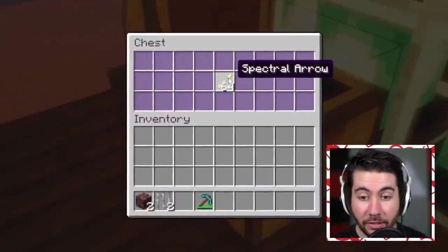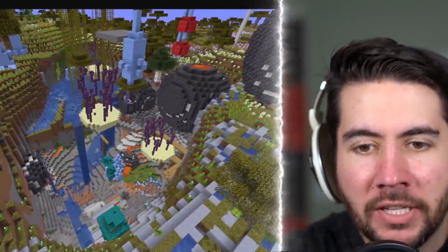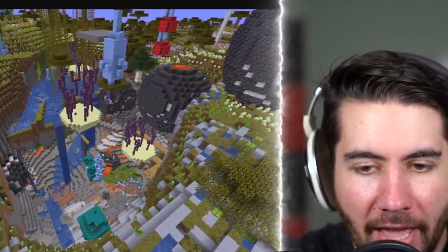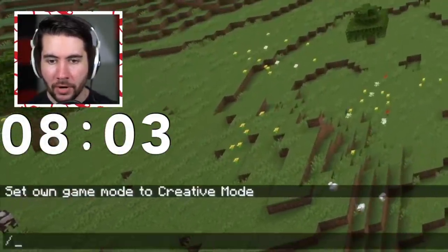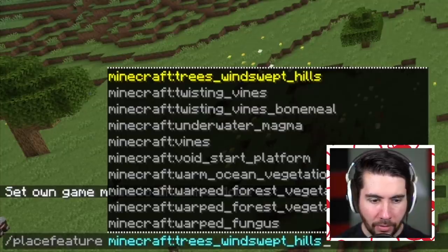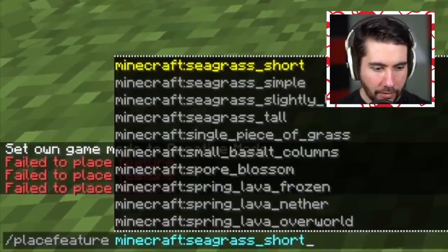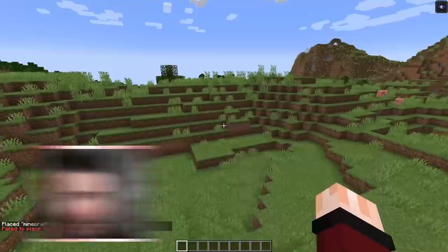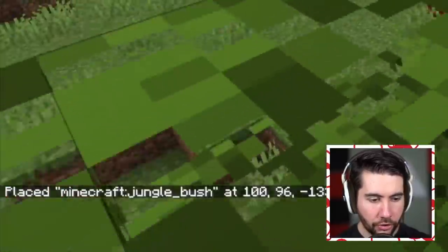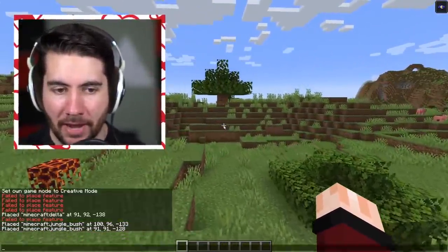The next chest has 64 spectral arrows and a bow. There's a new command in Minecraft called slash place feature that allows you to place virtually any feature in Minecraft — this sounds incredibly broken. We go in creative mode and try it: trees, windswept hills — failed to place. Basalt blobs — failed to place. Seagrass — failed to place. A delta — we got a magma block somehow. Jungle bush — that worked! So it allows you to place specific generated features, and it works sometimes.